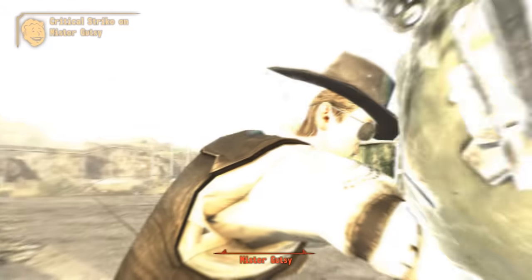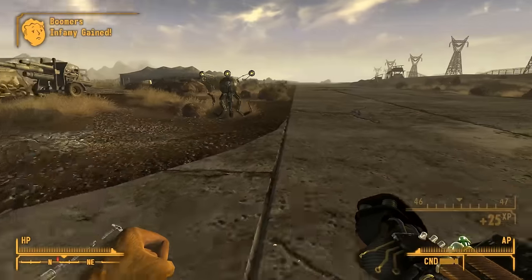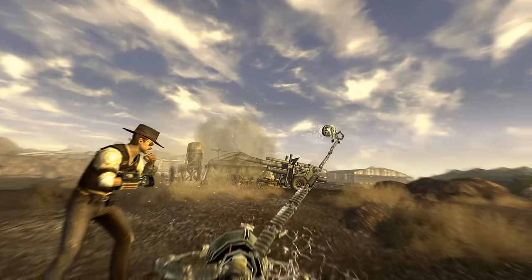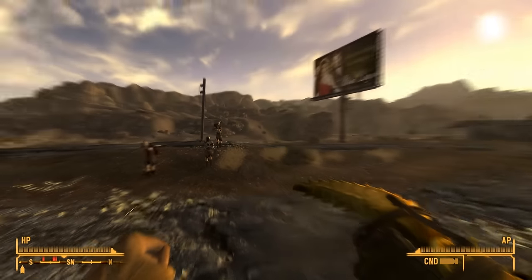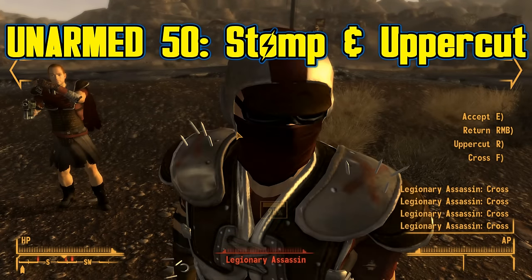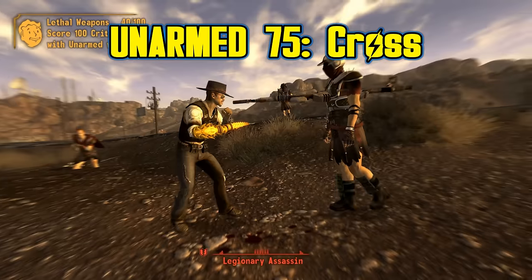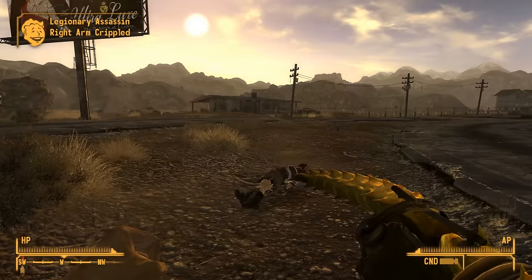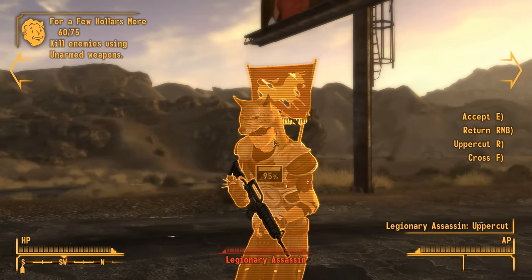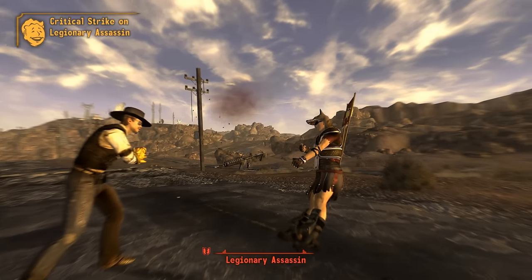Before we dive in, something I'd like to mention is that melee weapons have a lot of their own VATS attacks unique to those weapons, while the unarmed weapons have a set of universal VATS attacks. The Stomp, which does double damage to targets that are knocked down, and the Uppercut, which does more damage for less AP, both unlock at 50 unarmed skill. The Cross Attack, which deals 2.5 times damage to limbs, unlocks at 75 skill. Each of these special VATS attacks costs 20 AP for every unarmed weapon. That means once you hit 50 unarmed skill or higher, there's no need to use the basic VATS attack anymore — except for with one entry on this list, but I won't spoil the surprise.